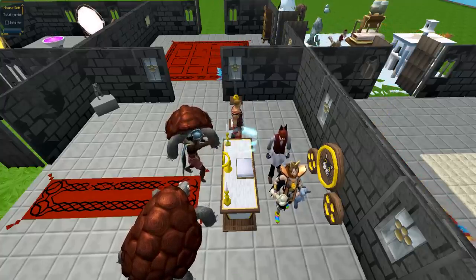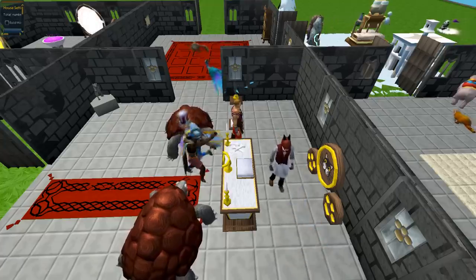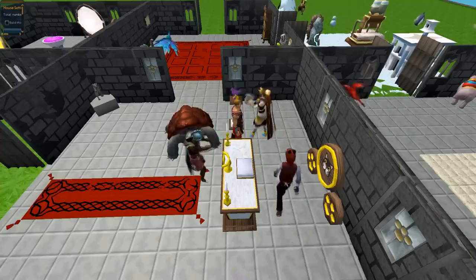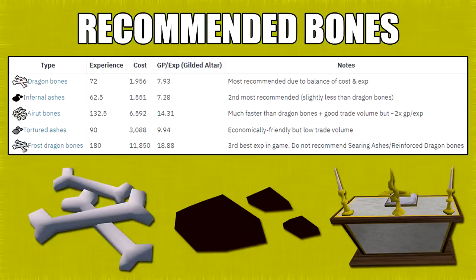There are various training methods when it comes to prayer. Most of these methods you can get super fast XP per hour even at level 1, because regardless of level, you're getting the exact same XP when you're burying or offering bones. I've listed the top 5 bones and ashes I'd recommend with GP and XP tables. I recommend Dragon Bones the most because they have the best balance for both XP and cost. If you want to go cheaper, you can use Infernal Ashes. While Reinforced Dragon Bones and Searing Ashes give more prayer XP than Frost Dragon Bones, they're absurdly more expensive.